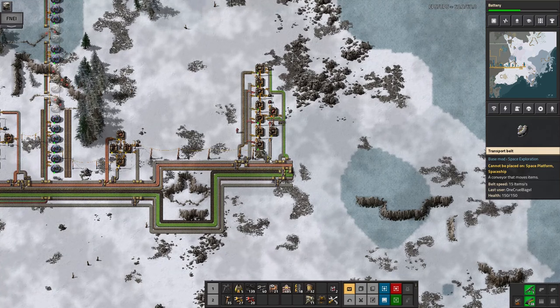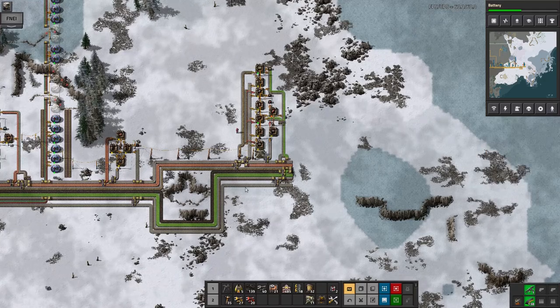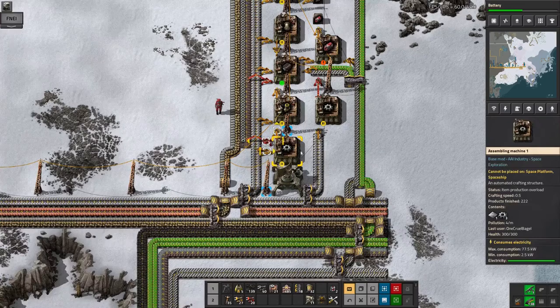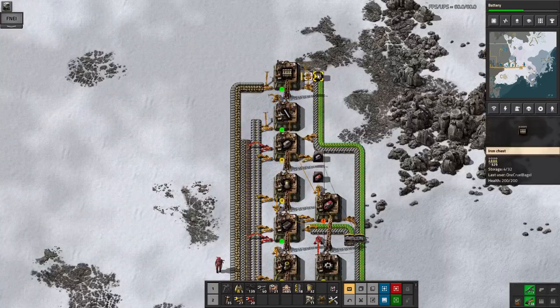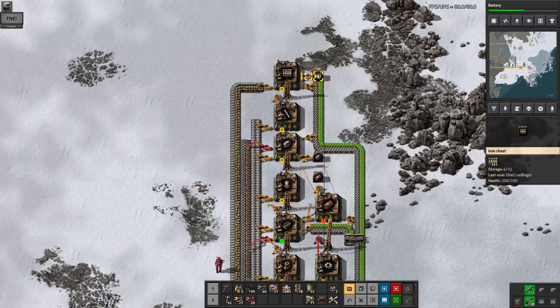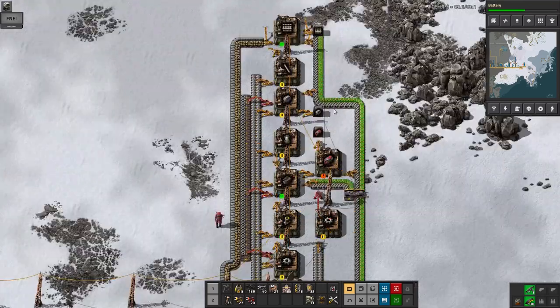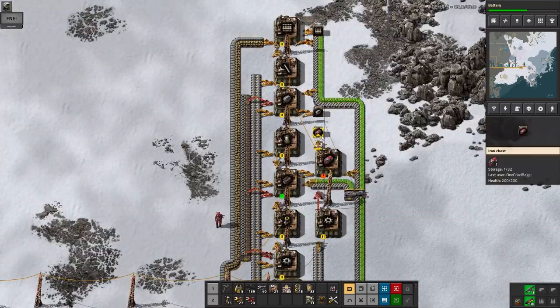I had some issues with the recording — it apparently stopped just after I built this part of the bus. After that I built up this little factory for making all the things I need for trains. At the top here we've got the railway lines — 320 there — so that's going to let me get up to the oil I discovered above. We've also got wagons and locomotives being built as well.